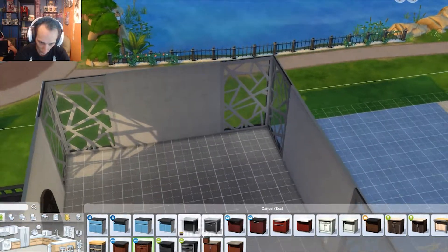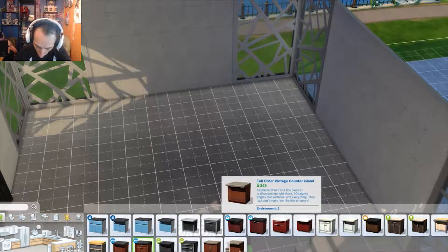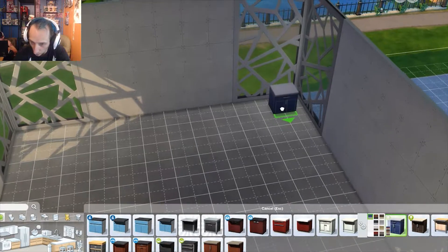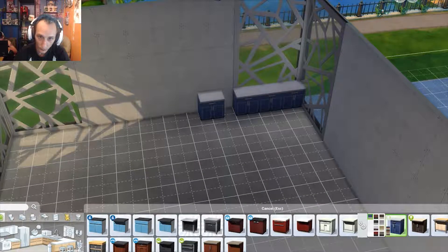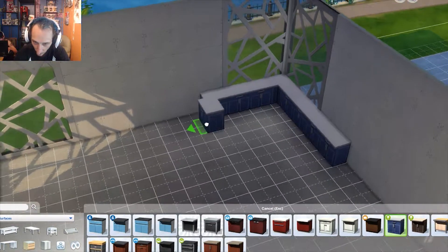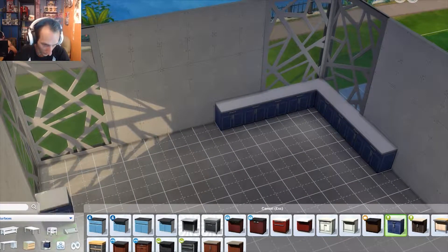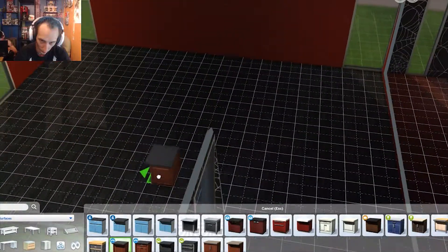Now we'll go down to their little kitchen area, which is going to be a basic setup kitchen and the rest will be yours to figure out. I want this one in a nice blue, because I think blue is going to be a lot of fun to work with. The kitchen is going to kind of look like this and just wrap around. I'm not going to put any wallpaper on it right off the bat.